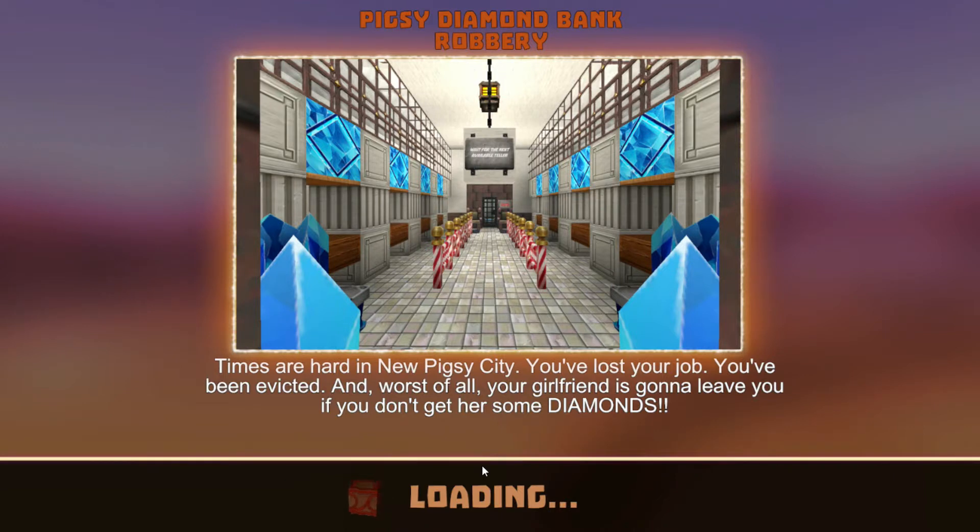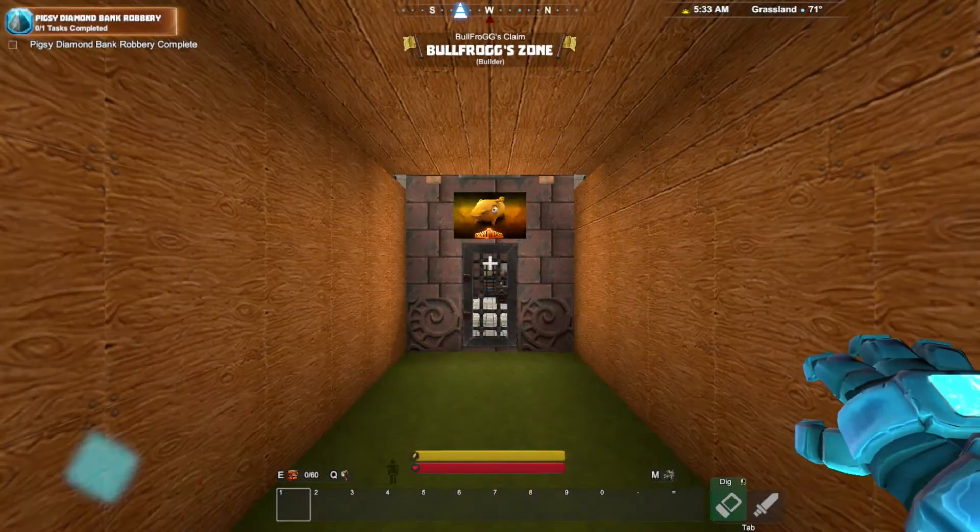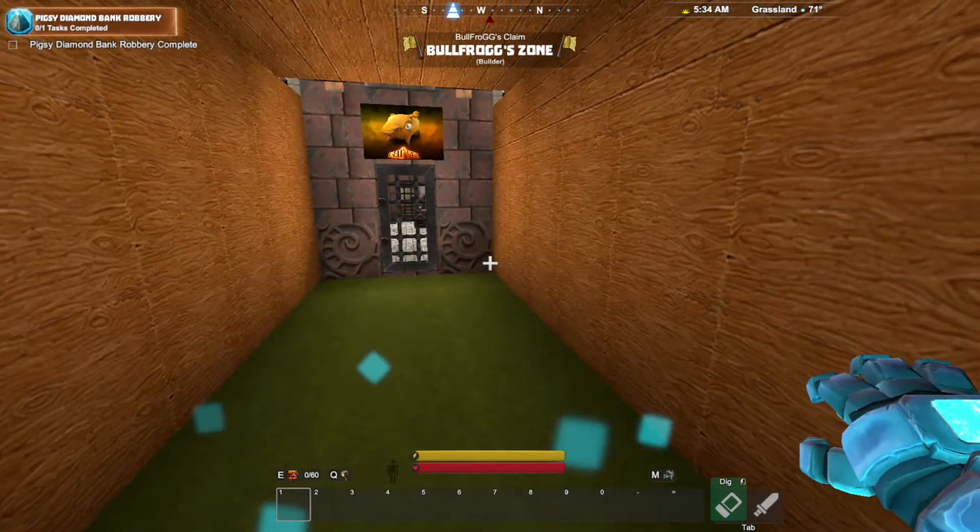Let's try the Big Z Diamond Bank Robbery. Times are hard in New Pig Z City. You've lost your job. You've been evicted. And worst of all, your girlfriend is going to leave you if you don't get her some diamonds. That's kind of a shallow girlfriend, but he must really like her. This guy is going through some sad times — he's got a gold-digging girlfriend, he lost his job, he's been evicted. New Pig Z City. Okie dokie, let's do it.